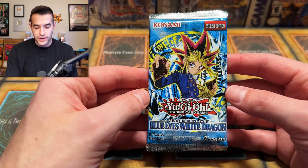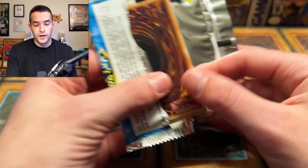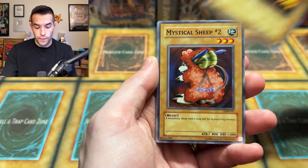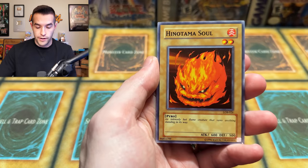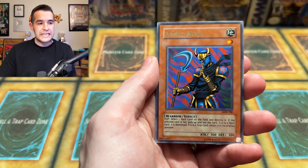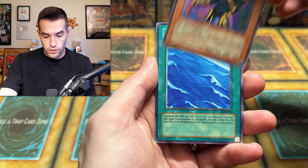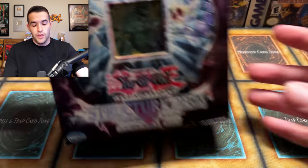One final chance before the main event. Blue Eyes White Dragon — the Legend of Blue Eyes White Dragon. 2017 pack, six years old at this point, reprint pack, but still has potential for that Blue Eyes White Dragon, Red Eyes, Dark Magician, Exodia the Forbidden One, Flame Swordsman — all those amazing cards. One-Eyed Shield Dragon, Dissolve Rock, Mystical Sheep Number Two, Two-Mouth Dark Ruler, Drooling Lizard, Hinotama Soul, Arm Ninja. He says 'shh, the Blue Eyes is coming.' Justin Umi. I really thought we were about to pull something crazy — unfortunately, Justin Umi.